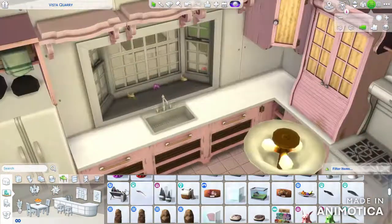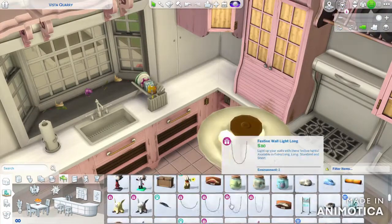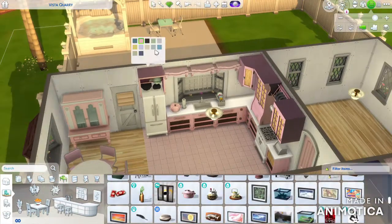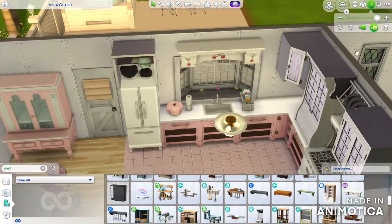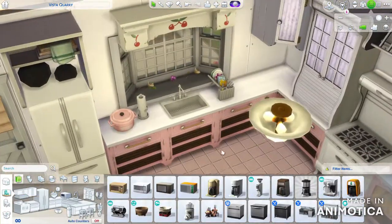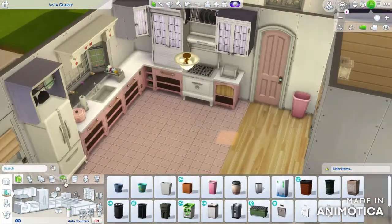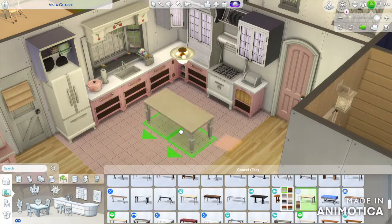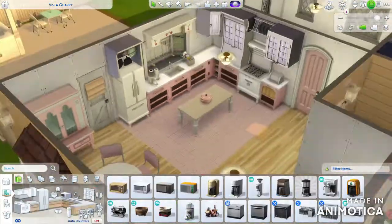I feel like if Elle Woods or Cher from Clueless were to buy a historical house and redesign, rebuild the inside, this would be their house — you know what I mean? And I love that for them. And look at the little cherries — this is just cute, okay? You cannot tell me it's not cute, because if you do, you're a liar. The truth of the matter is, this house is adorable and I'm really happy with it.